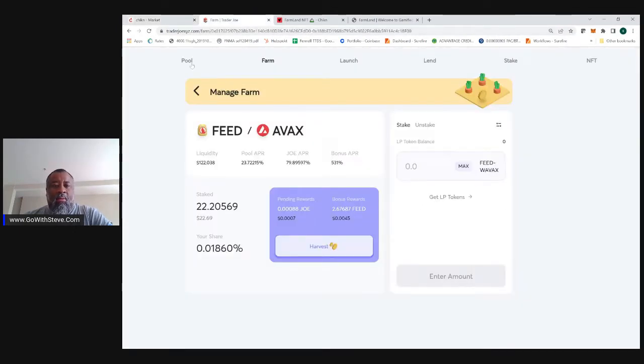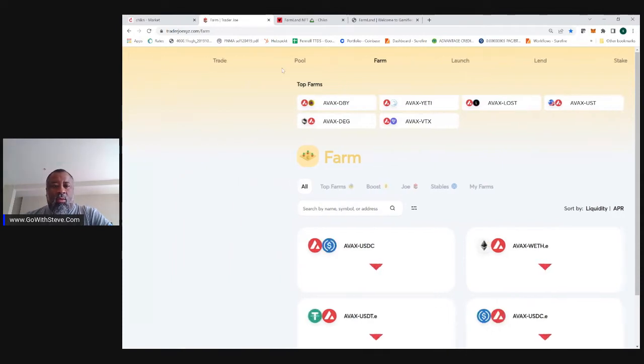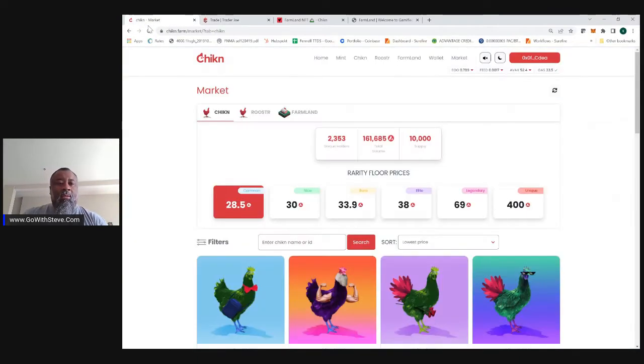What is AVAX and what is the cost of AVAX? AVAX — Avalanche — is currently trading at $52.08. So if you wanted to buy a chicken right now, it's going to cost you $52.08. Just doing some quick math: $52.08 times 28.5 AVAX is about $1,484. This is what it would cost you right now.